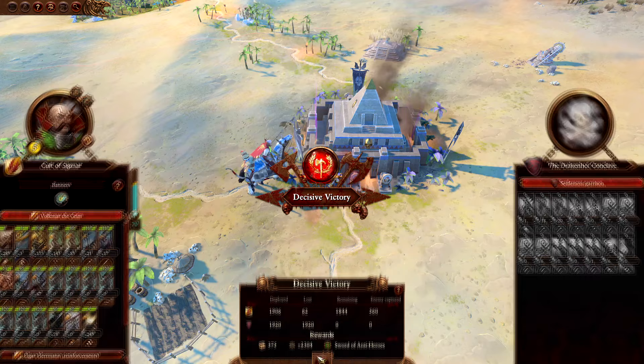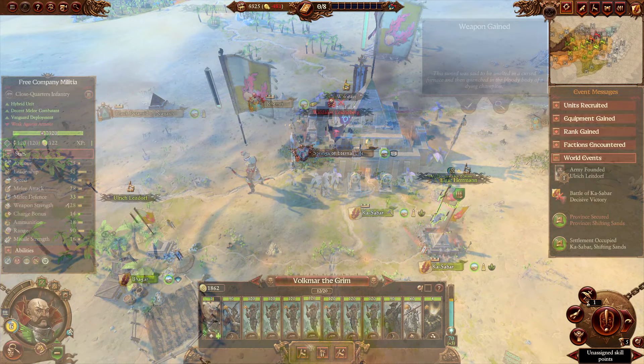Occupy or loot and occupy the settlement — it depends on you. Start recruiting two more free company militia and end the turn.